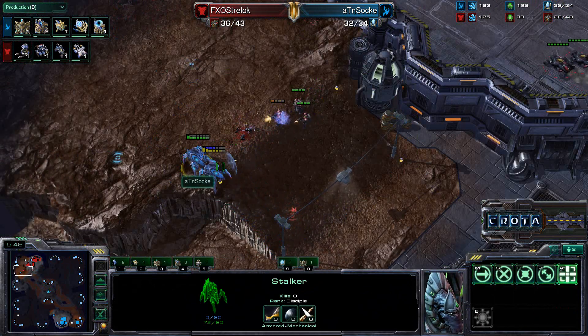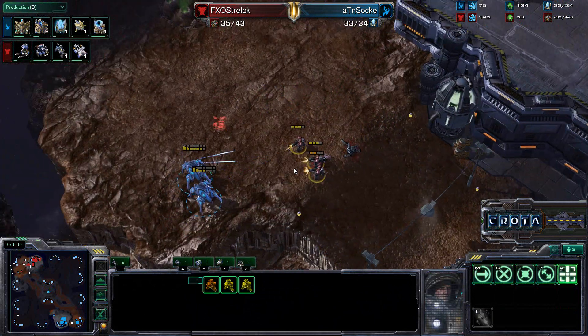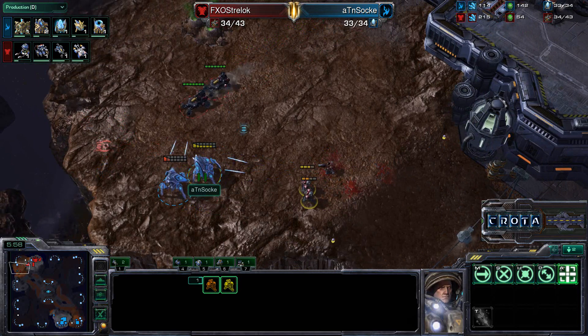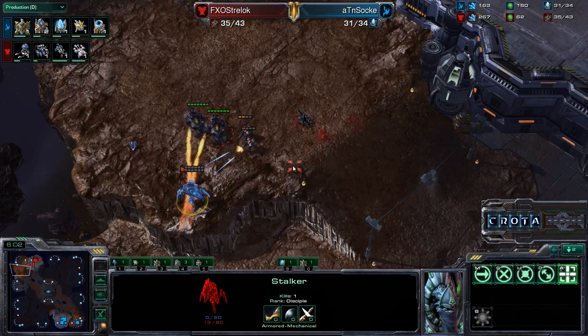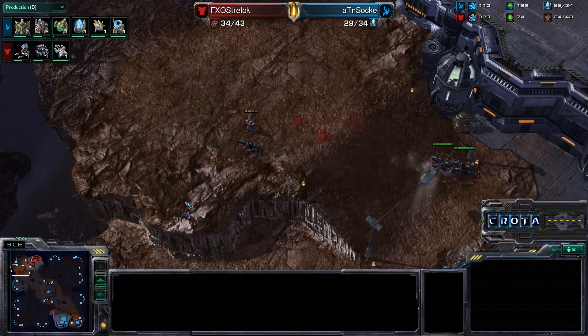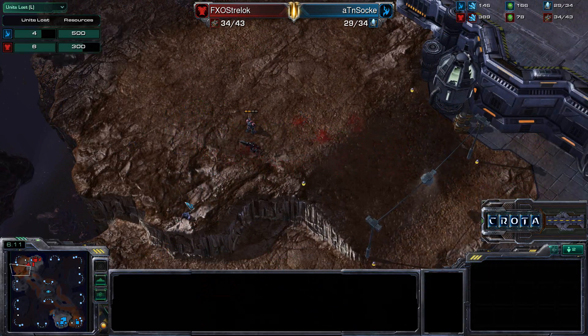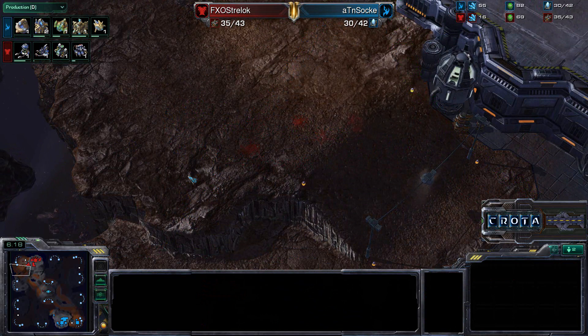The Stalkers are battling it out once more, getting in some easy shots. In come the Hellions, but they arrive at the party significantly late. The Hellions try to go after the Stalkers, but with the Stalkers' faster movement speed, they cause a bit of problems. Nicely done by Zoke. Now down to 30 over 34 food, with Straylock at 35.